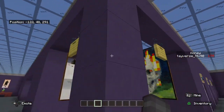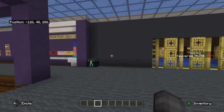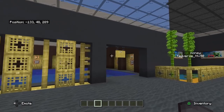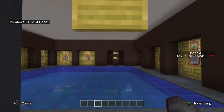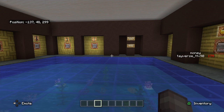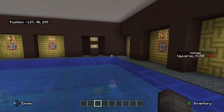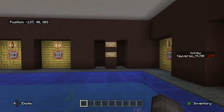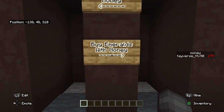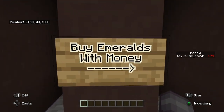This is the mob area down here — we'll go down there a little bit later. First, let's look upstairs. This is the buy area where you buy things, and also where you convert your emeralds. If you get emeralds from challenges, you can convert them into the money system.